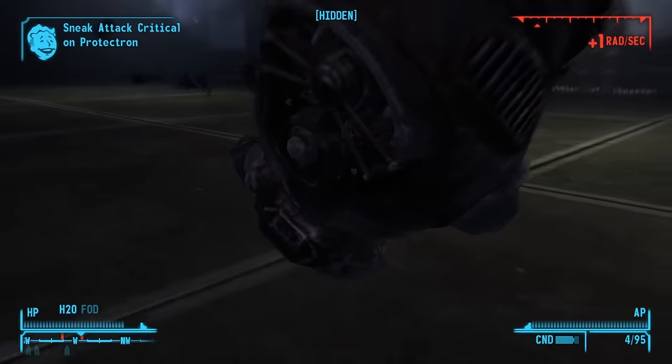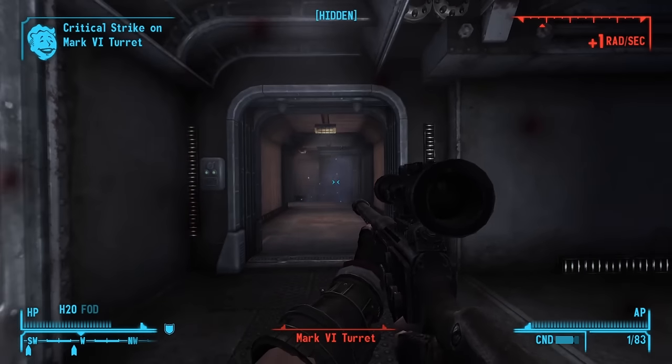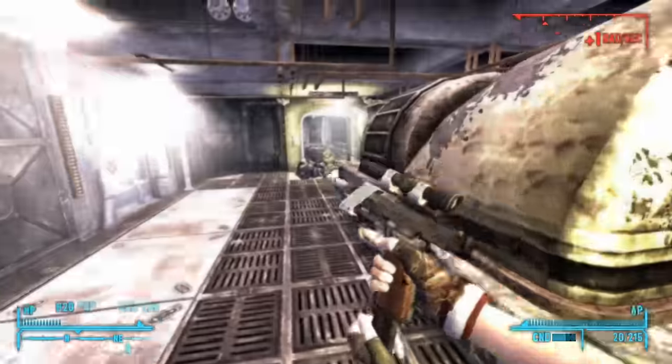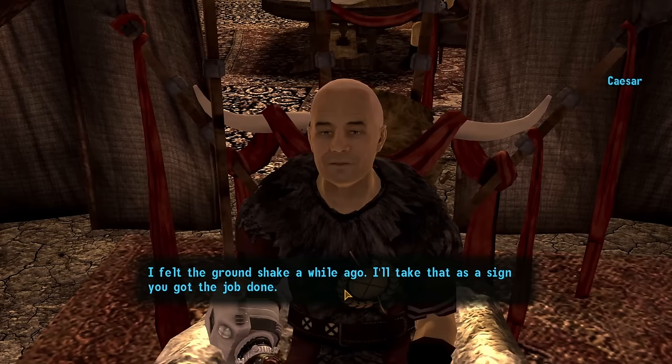I start tearing through them one by one, and unlike the fight at Helios 1, I'm able to easily dispatch the force comprised of protectrons and turrets thanks to my new sniper rifle. I then blow up four generators, causing the facility to enter a self-destruct sequence. With Caesar's will done, I run past some sentry bots and exit the bunker to speak with Caesar.